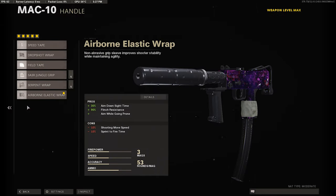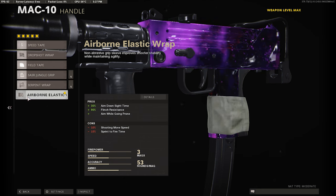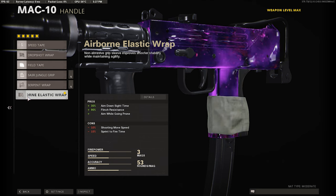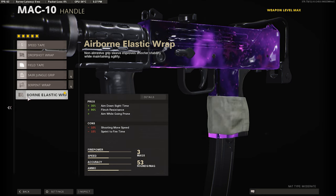Our last attachment — we're using the Airborne Elastic Wrap. I'm a huge fan of this wrap. It gives us plus 30 ADS time, definitely going to need that for an SMG when you're running and gunning, plus 90% flinch resistance, so when you're getting shot at your gun's not going to be kicking all the way up in the air. So definitely want to use the Airborne Elastic Wrap, plus you get a drop shot with this attachment.